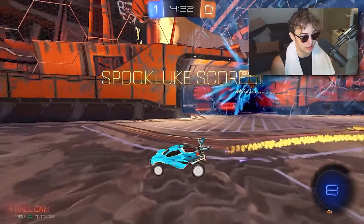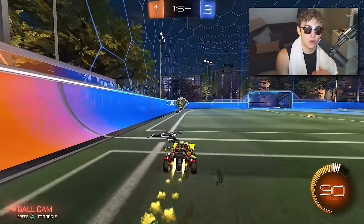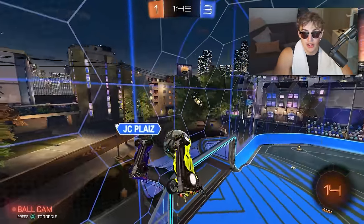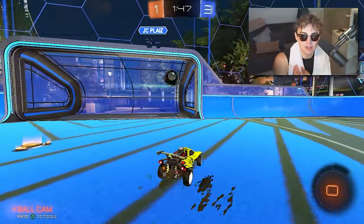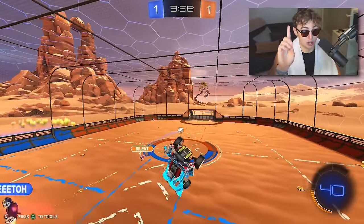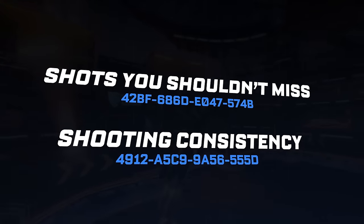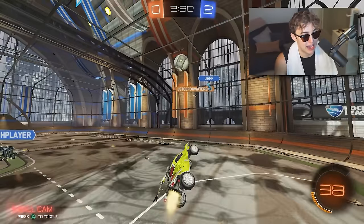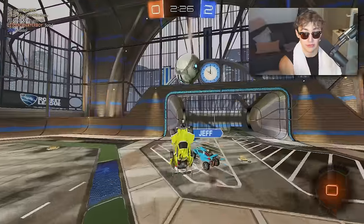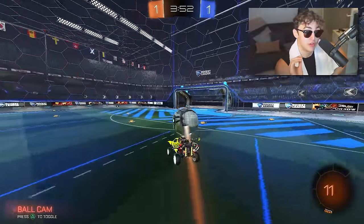Next thing you'll need in Diamond is shooting — more specifically air roll shots. Once you get to Diamond, you'll find yourself in situations where you don't just need to hit the ball hard, but maybe you're coming at it from an off angle or the side and you need to air roll to place it on target. I have two training packs for this: 'Shots You Shouldn't Miss' and 'Shooting Consistency.' These will show you how to air roll shot to get the ball on target — without them, you'll find yourself missing open nets or the ball entirely.